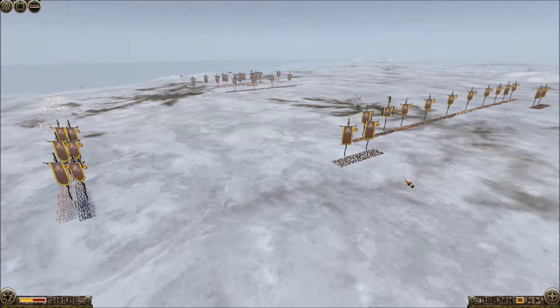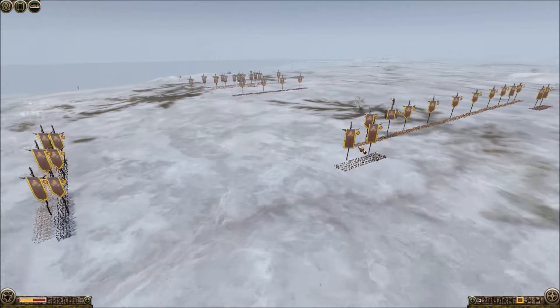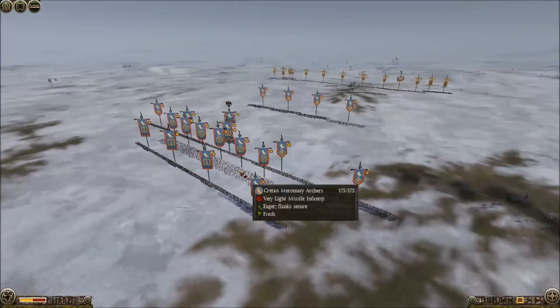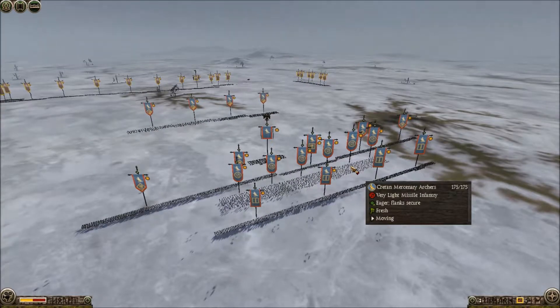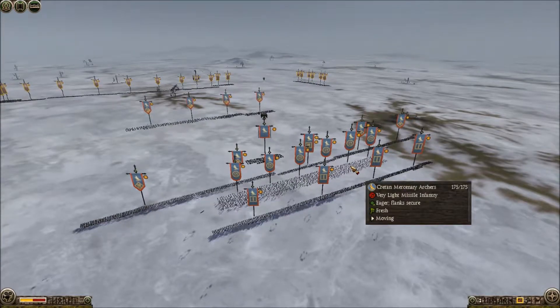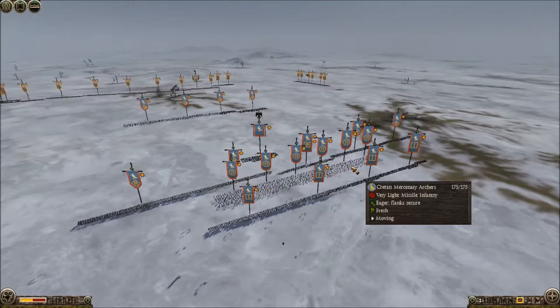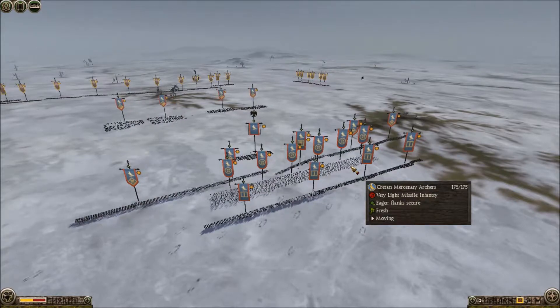This battle actually takes about 25 minutes, so we're just going to let them go at it while I go over the armies. Today's players are AC Maiden, playing as the Lugi, and we have Bear Letters, playing as the Ptolemaic Egyptians. As I mentioned in the last video, his name is not actually 'Letters' - it looks like an angry cat danced across his keyboard. His name is completely unpronounceable.